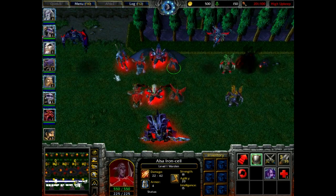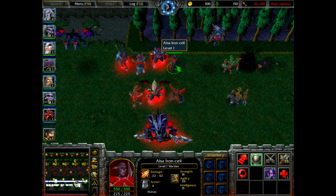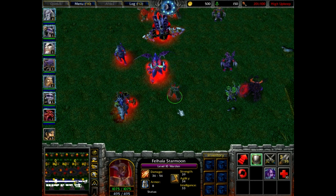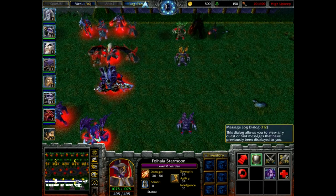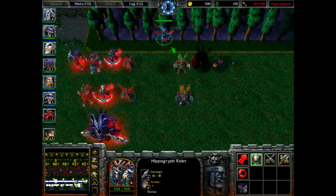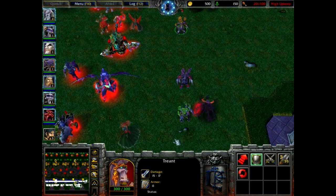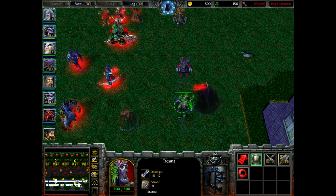For the wardens, the original warden now uses a model that resembles the huntresses. We have the blood elf version. My idea for the Black Moon army alternate faction is to de-texture the night elf units like the archer, huntress, and priestess of the moon using the armor of the original warden model. No equivalent yet for the hippogryph rider. For the ants, we have the fall version for night elves, the corrupted version for satyrs, and the spring version for the Black Moon army.